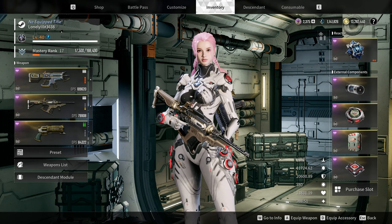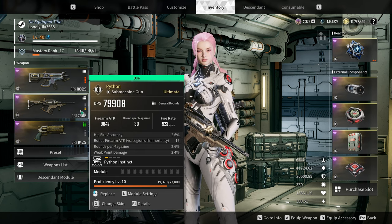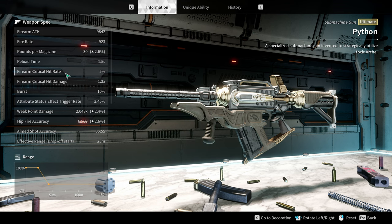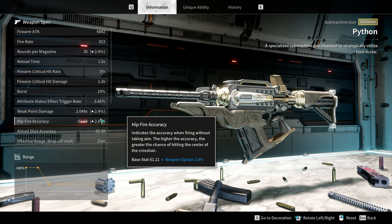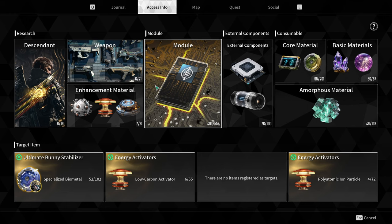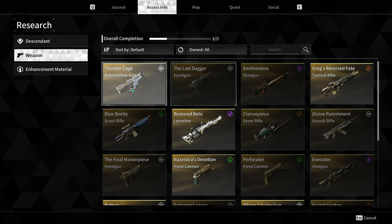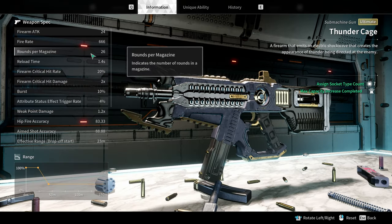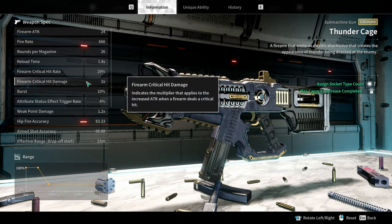If you hover over a gun and press F1 on PC — this might be different on console — you have a ton of basic stats. Those are a bit skewed since there's some stuff already on the guns, so what I'll do is go into the Access Info menu and take a look at the Thunder Cage, for example, since it's basically the first gun you get.